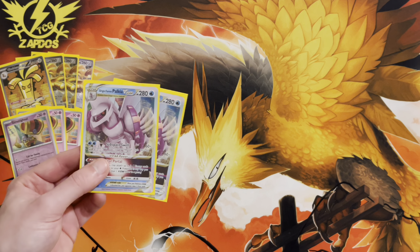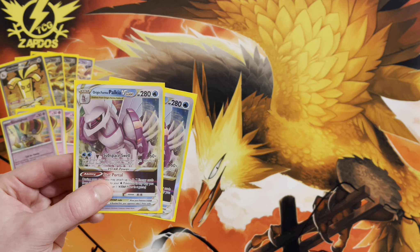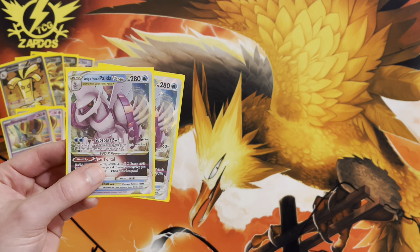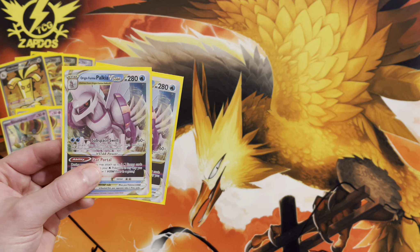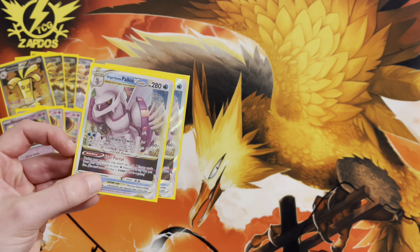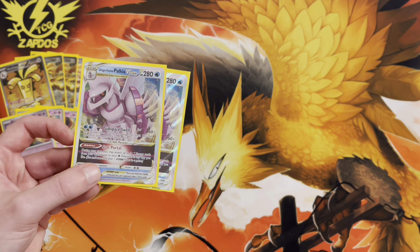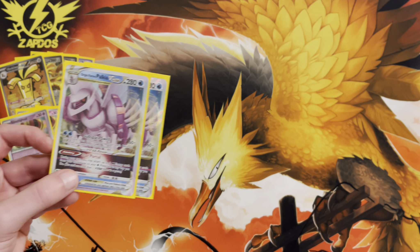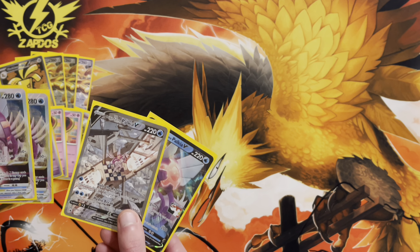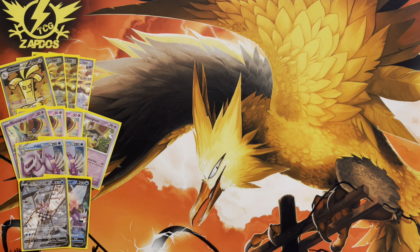Our secondary attacker is Palkia VSTAR. Palkia VSTAR is still a formidable attacker with Sub-Space Well, dealing 60 damage plus 20 more for every benched Pokémon on both sides, capping out at 260 with full benches. You'll be able to KO opposing Gholdengo EXs, Roaring Moon EXs, and more. Its VSTAR Power also accelerates three Water energies from the discard pile to your Water Pokémon in any way you like — great for powering up Radiant Greninja's Moonlight Shuriken. We're running a 2-2 line of Palkia V and Palkia VSTAR to avoid prize-card vulnerabilities.